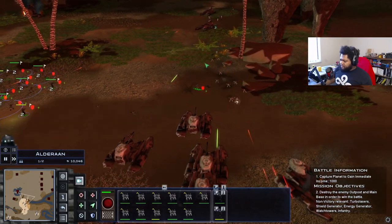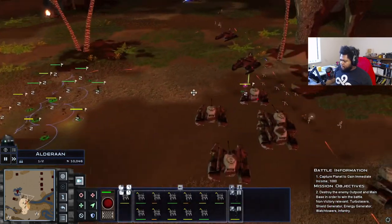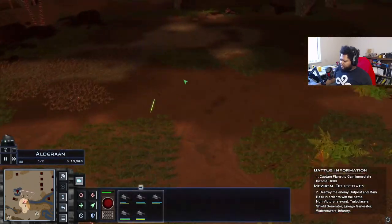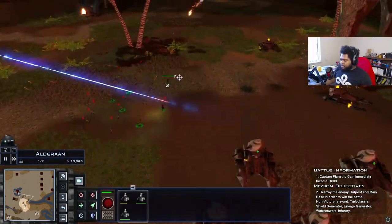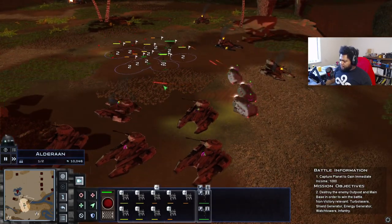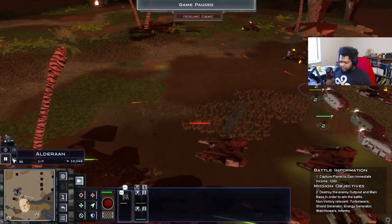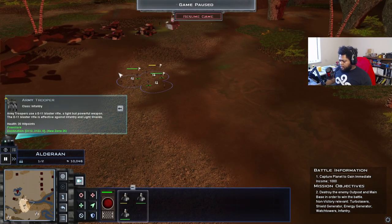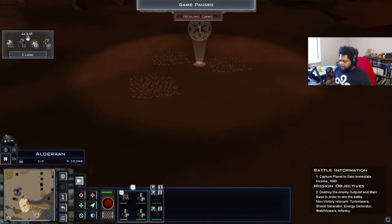We're going to try to outrange with our TX-130s. We're getting a little too close for my personal comfort. We can usually outrange these guys. We're starting to get a little wiped here — we're going to have all of our infantry retreat into their transports temporarily. I don't know exactly how we're going to go about this — we'll pull back a little bit and call more reinforcements, which is what we haven't done yet.